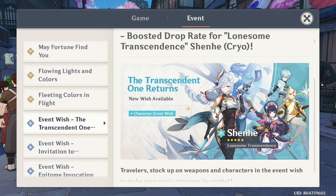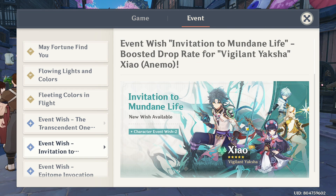Shenhe is a cryo support with polearm as her weapon of choice. Her skill buffs your normal attack, charge attack, burst, and skill damage for the entire party, scaling with her current attack. Her burst deals physical and cryo damage with damage over time every second or so. She seems fun to play and is somehow related to Chongyun.